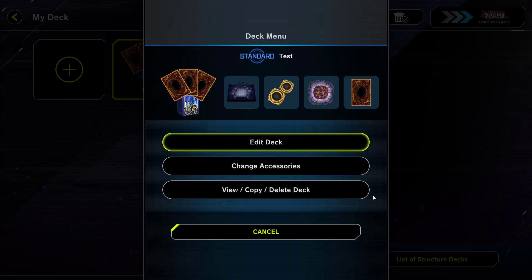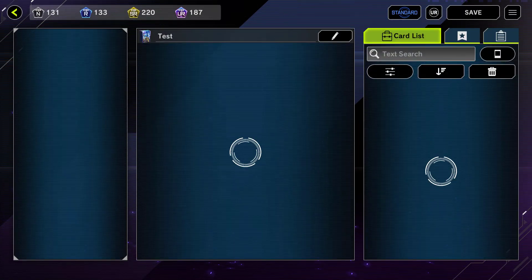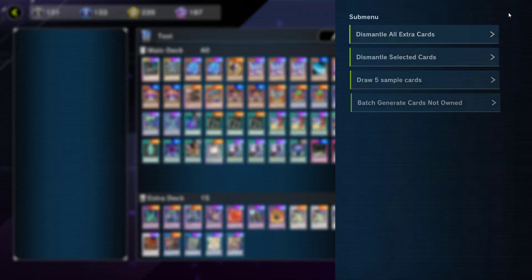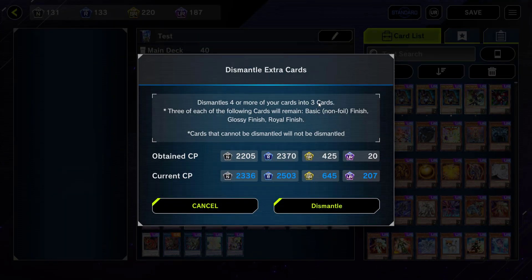If you don't pull any max rarity cards from here, the next thing you should do is go to your deck editor and click on the top right button. From there, click on 'dismantle all extra cards.' This turns all of your cards that you have more than 3 copies of into crafting materials. Considering we just opened about 10,000 gems worth of packs, we're going to get a lot of crafting materials. Don't worry — it'll keep your higher rarity cards, and you don't ever need more than 3 of a card, because copies transfer over to other decks. For example, if you have 2 decks that each play 3 copies of Dark Magician, you don't need 6 copies, only 3.